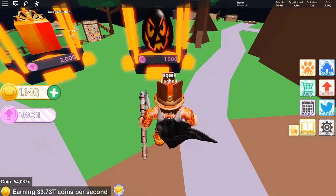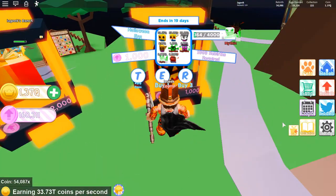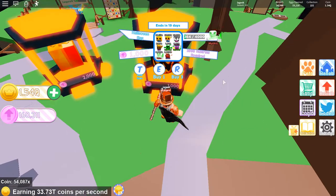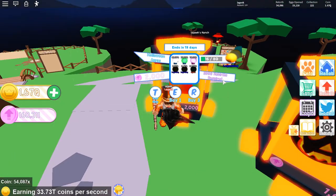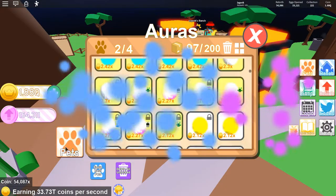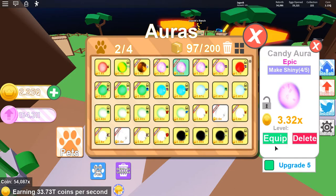We have one hundred and sixty thousand three hundred and eleven rebirth tokens, which could give us 160 of these. Let me buy three of these — boom, Candy Skeleton. The Candy Aura is going on my Neptune. Zoom all the way out, there it is. Equip to him and he automatically went up. All right, that's good.